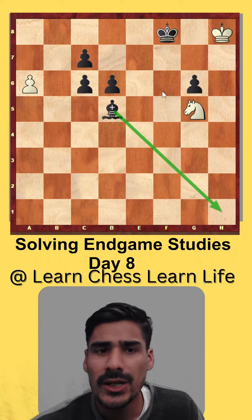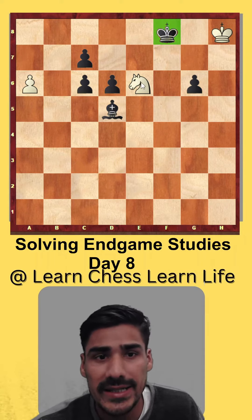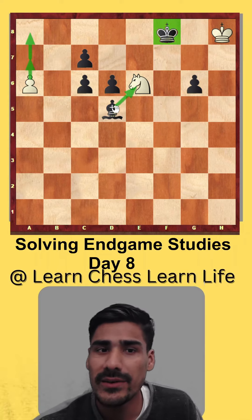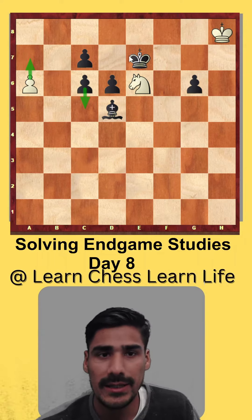If the bishop moves anywhere along the diagonal, you play knight e6 check — a very important check. He can't take the knight because then I just push and it becomes a queen. So in this position he has to play king to e7.